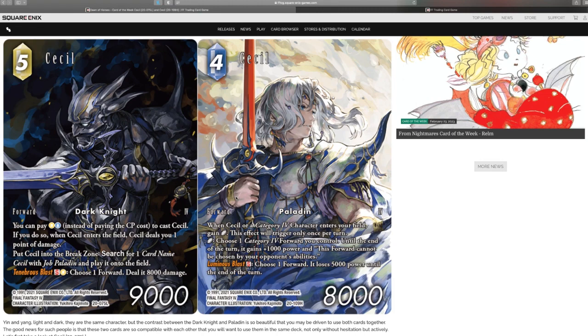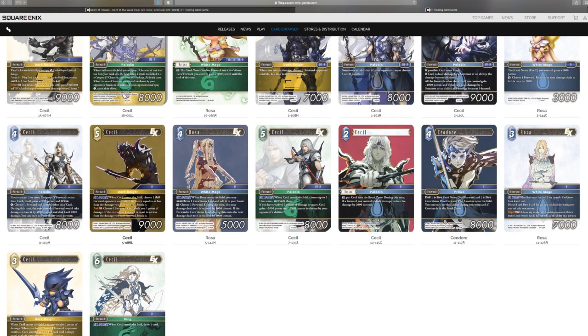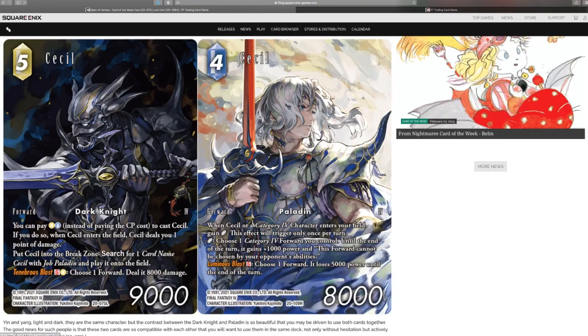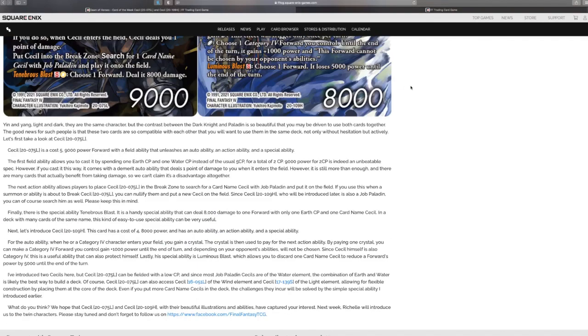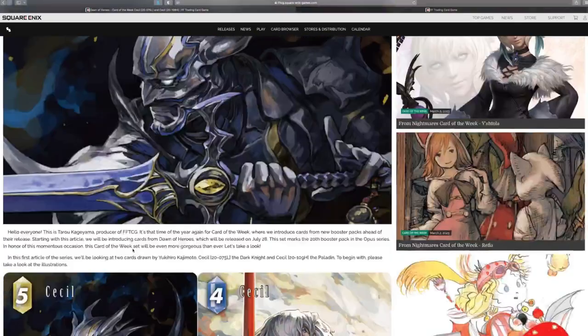Both of these Cecils have S abilities, so playing multiple Cecils will help — it's not the worst thing. You have options. It sucks when you need multiple copies and then the other one doesn't have an S. At least these are good for both reasons, and I think that's why they want you to play them together. That's about it for the card breakdown.